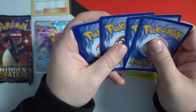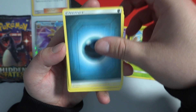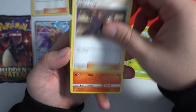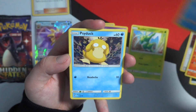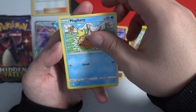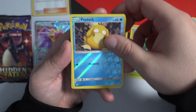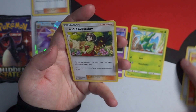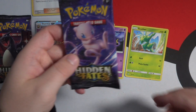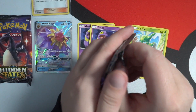Next up we have a dark energy. Chansey, Giovanni's Exile, Koga's Trap, Charmander, Slowpoke, Psyduck, Pikachu, Magikarp — reverse holo Psyduck — and Erika's Hospitality at the back. Again, what is going on? I haven't pulled a single card in this episode that I don't already have — we're not even getting any shiny holo cards, absolutely nothing.